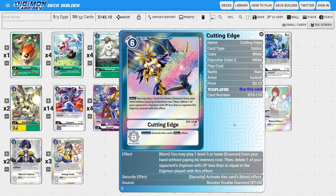On to the options: two copies of Cutting Edge as a flex spot. This card helps refill our field and delete an opponent's Digimon simultaneously. Its main ability lets you play one level five or lower Eosmon from your hand for free, then delete one of the opponent's Digimon with DP equal to or less than the Digimon we played — targeting mid to low level Digimon. It also has a security ability that activates its main effect, acting as a good security threat to refill the field and get the ball rolling again.